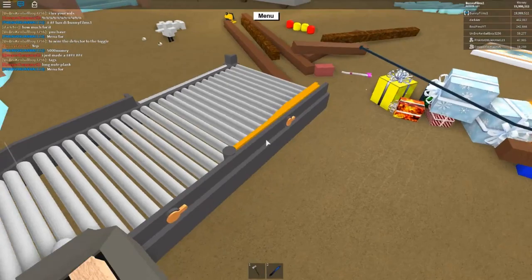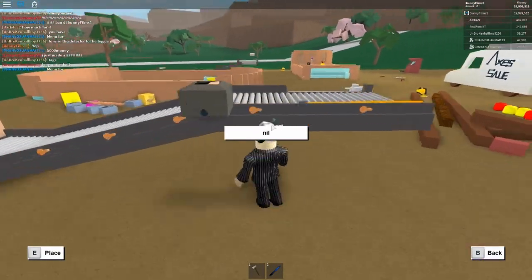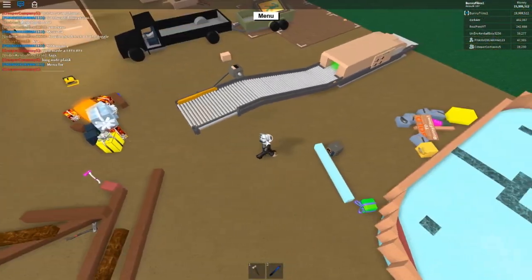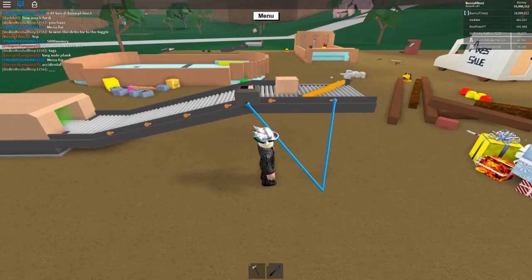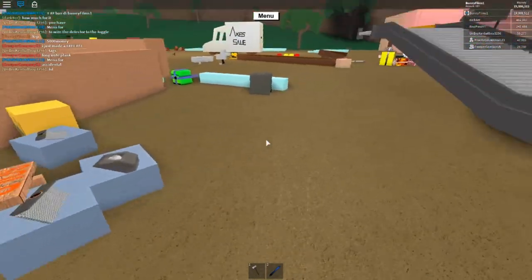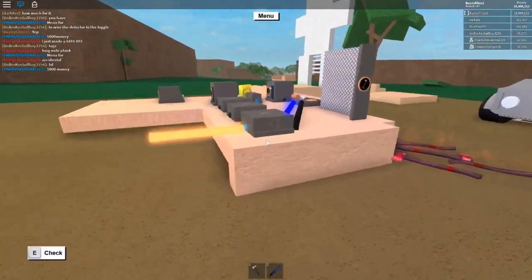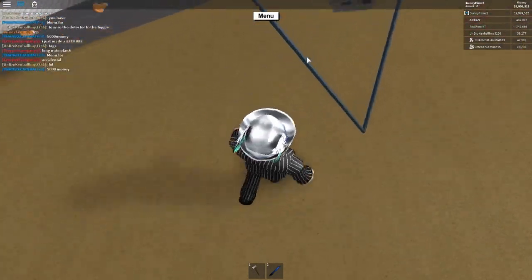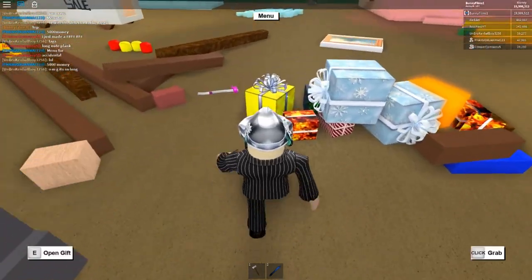Now you could just wire the detector to the blocker, but the problem is the signal doesn't stay open long enough — it closes too quickly and the wood just goes through. That's why you need to purchase a signal sustainer, available at Lynx Logic. There are two different things: signal sustainers and signal delays — make sure you get the sustainer. These can be a bit glitchy; normally an arrow shows which way the electrical current flows, but sometimes it doesn't display.